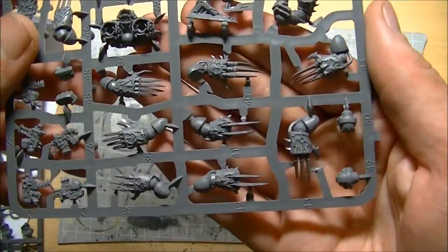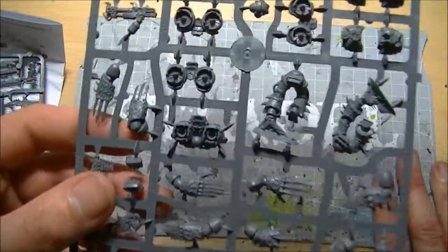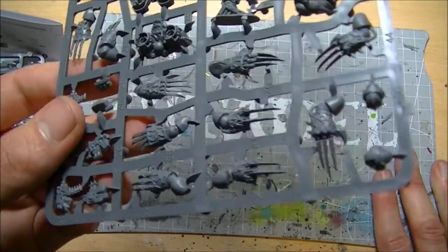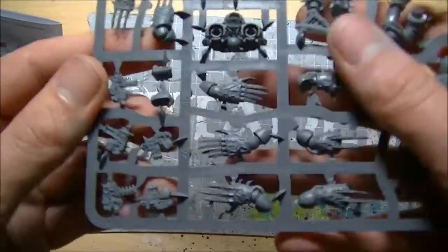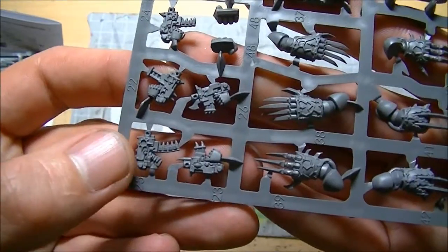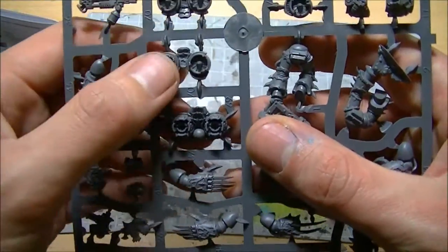Now those are those lovely Lightning Claws I was telling you about. Since I'm building them as Raptors, these Lightning Claws are going to be available for me to use on squad sergeants and character models — I can make Zao Shao with these, that'll be nice. The bolt pistols for Chaos have had a bit of a reworking; I love the little belt clips they do rather than actual clips. The jet pack comes cast in two parts.